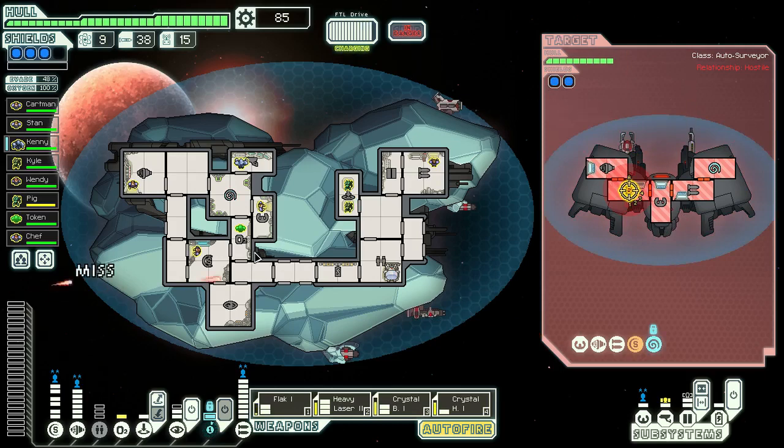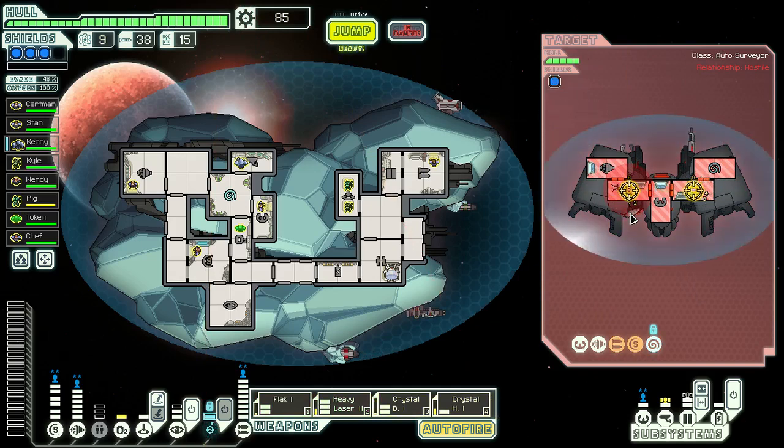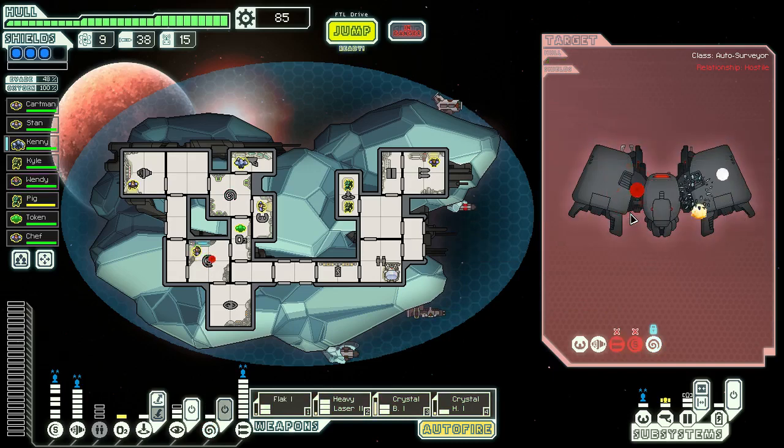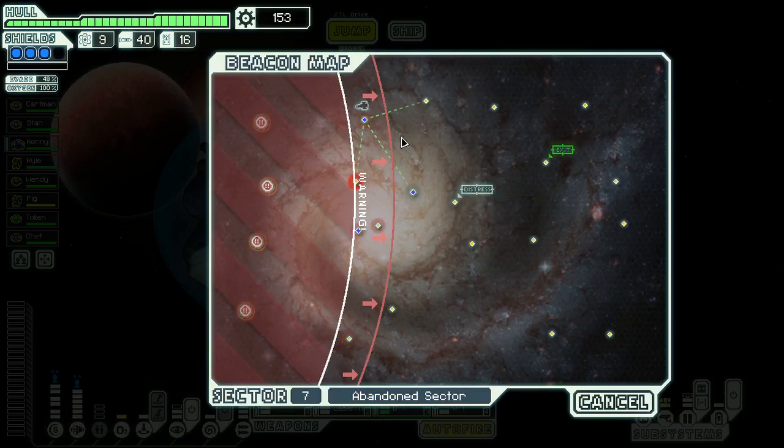Mind control is gonna come back again. There we go. Shields are basically down — down enough for the crystals to do some damage here. Another barrage. There we go. Good. Let's jump.